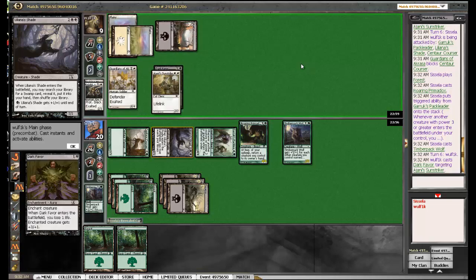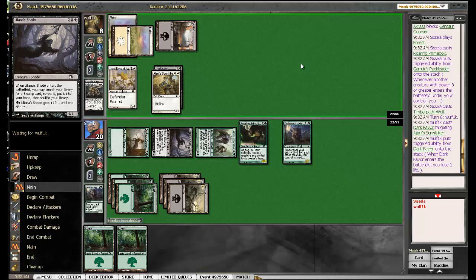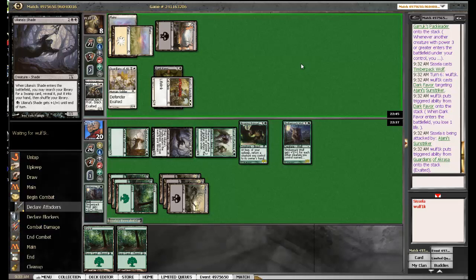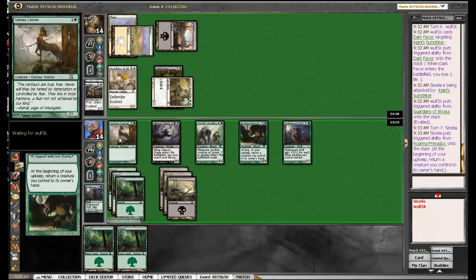Now we should be able to set up a profitable block. Given this is a 6-power Exalted attacker, I think I might have to block with the Primadox — that is setting me up for a kill very soon. I'm 2-for-1ing him. He goes to 14. I do want my combo, I'm going to take it. I'm going to set myself up to kill that guy. I can do so much damage to him, so I'm returning the Courser. It is the correct decision — yes, it is.